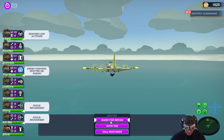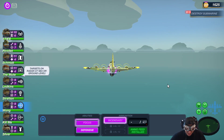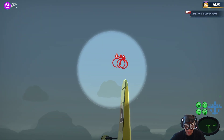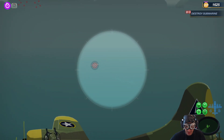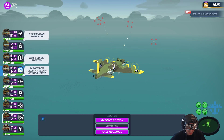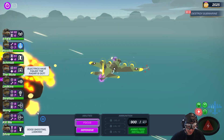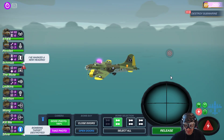Enemy fighter spotted on radar - auto tag, everybody focus incendiary. I don't see the submarine yet. Enemy fighters - there you go. I have to make sure all of those are tagged. Enemy fighters spotted on radar - there they are. Oh, there's a submarine! Targets on radar at ground level, thank you. Focus incendiary, focus incendiary - and focus. Electricals failing, radar is out, I'll fix it later. Release! All right, that takes care of one.